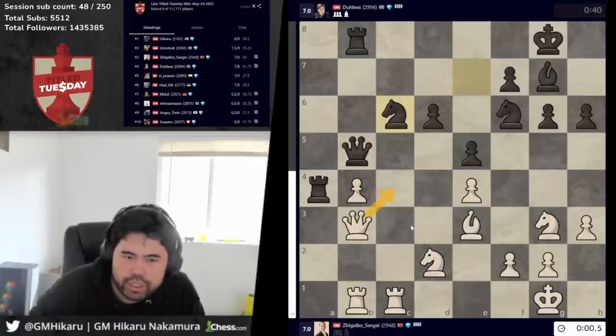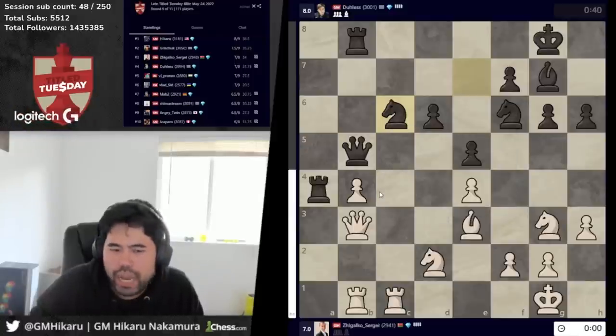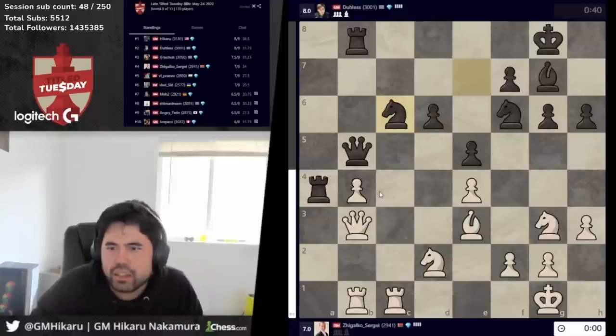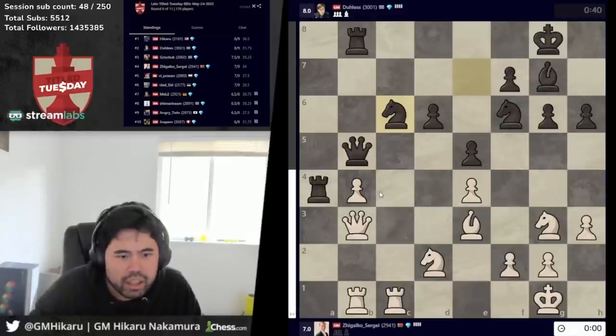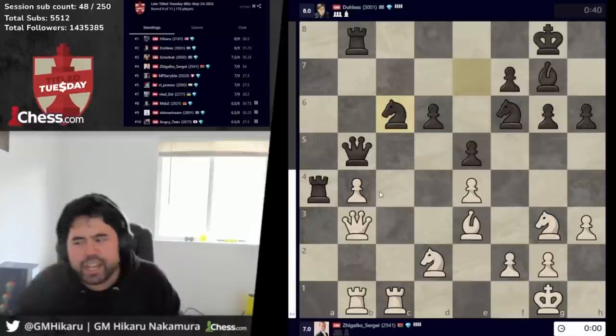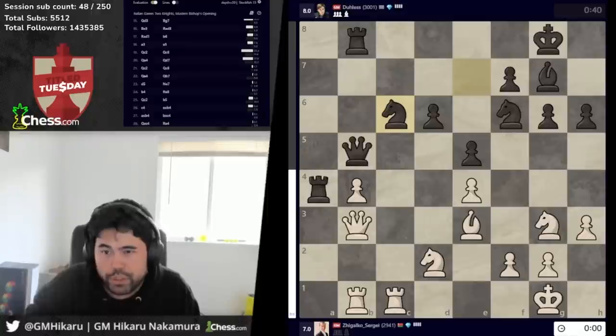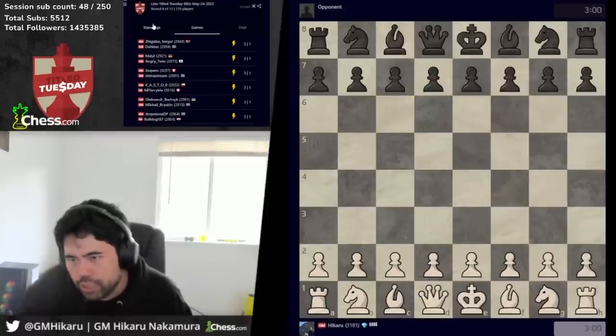I guess you've got to go queen c4 here and then knight c4. What happened to Zhigolko? Wait, I wasn't even looking at the time — what the heck? Did Zhigolko get disconnected or something? Must be an internet connection — yeah, no other explanation for that. That's very weird. Anyway, okay, so we're tied for the lead with two rounds to go. I still should have the better tiebreaks. If I win out, I control my own destiny. Okay, next game starting in a second — I should play Angry Twin or somebody.